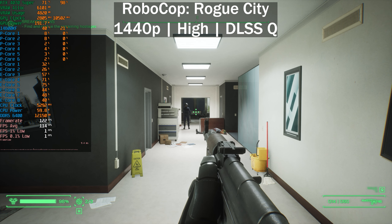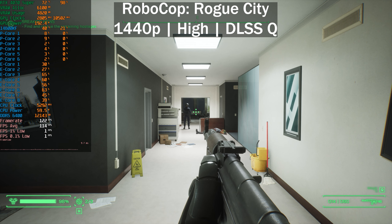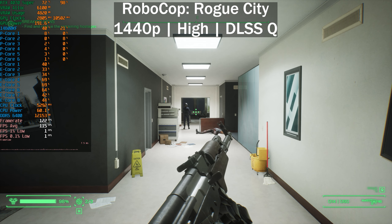Here we have Robocop Rogue City and we're getting around 120 frames per second. Quick specs: we've got an RTX 4070 Super paired with a 14600KF CPU and DDR5 6400 MT/s CL32 memory. Robocop is not a very CPU-intensive title but it is an Unreal Engine 5 title. GPU usage is sitting at around 98%, and as soon as there's a lot of action on screen it drops below 80%. Settings are 1440p on the high preset with DLSS Quality and no frame generation, because frame generation mitigates some CPU bottlenecks.